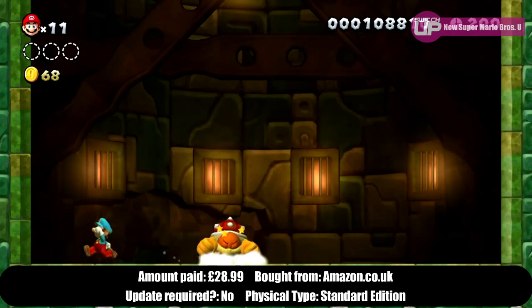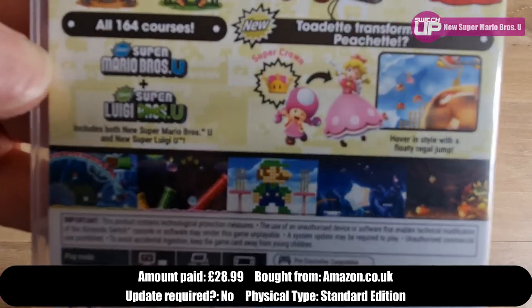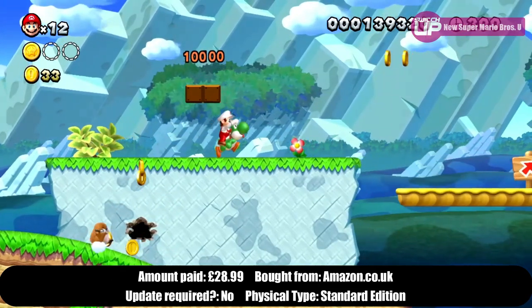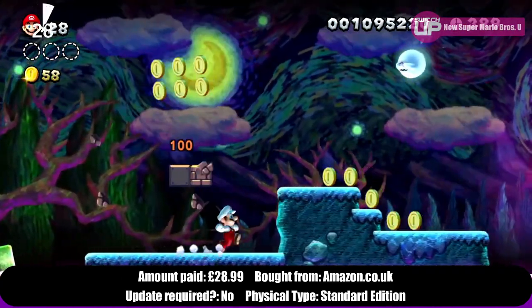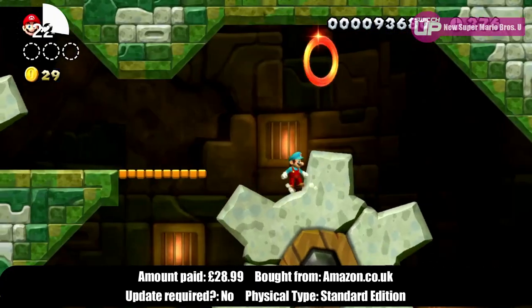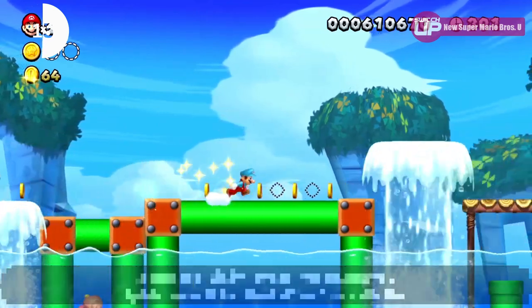I knew all of this when buying it — I own the version for the Wii U as well as the Luigi U expansion, both of which are available on this Switch version too, which is nice. There are glimpses of that old Nintendo magic; one level that always stood out to me is called Painted Swampland, which is thematically based on Vincent Van Gogh's Starry Night. It's a shame that this level of originality isn't used a little bit more. Still, if you want more Mario it'll do exactly what you expect and do it very well, especially in local multiplayer.